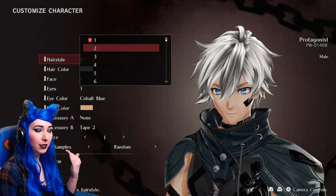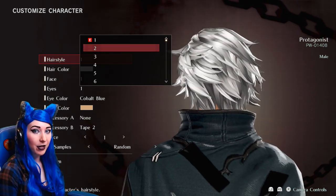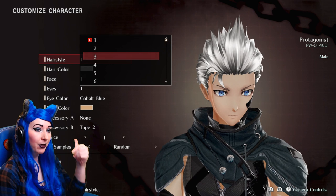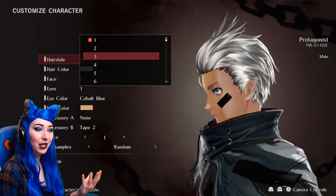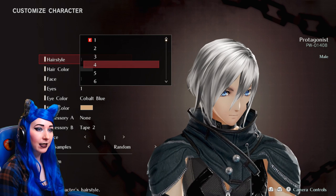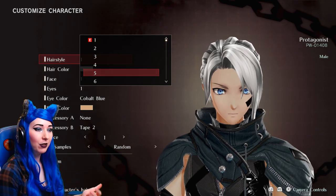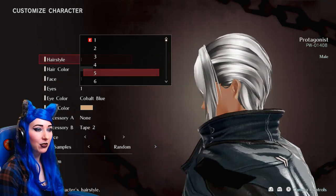As I'm going through these character creation options, make sure you're sharing in the comments what your favourite hairstyle is, eye colour is — how are you going to make your character? Are you going to be male or female? Green hair, blue hair? Let me know. And of course if you want to tweet at Gadget Girl Kylie, that's me on Twitter — there's a link down below. Feel free to share a screenshot of your character. I think for my character I'm probably going to go for my natural hair colour, which is red — that's a traditional hair colour I use in these types of games.